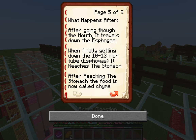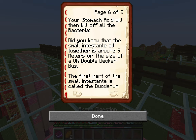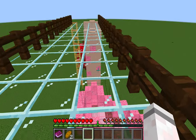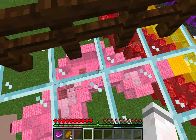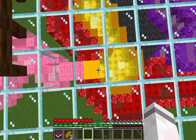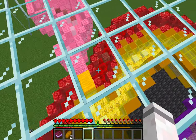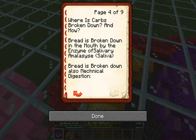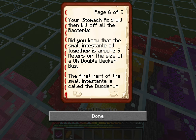After reaching the stomach, stomach acid will kill off all the bacteria. Then we will reach the small intestine. The pink is the stomach, the red is the large intestine or the colon — we will get to that later. But the first part of the small intestine is called the duodenum — I don't know how to pronounce it.